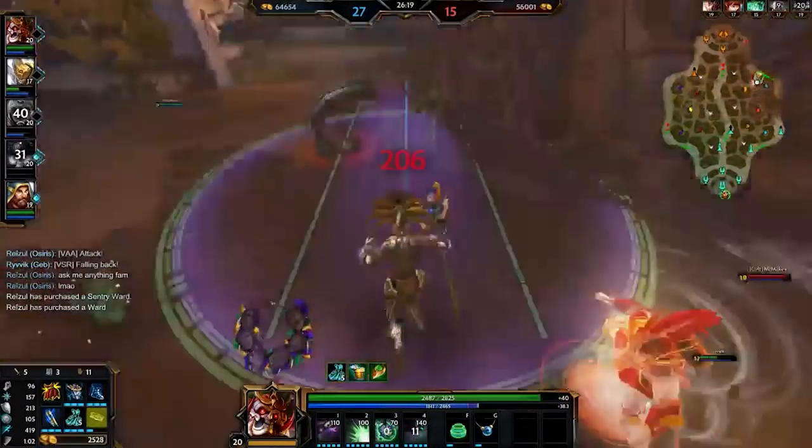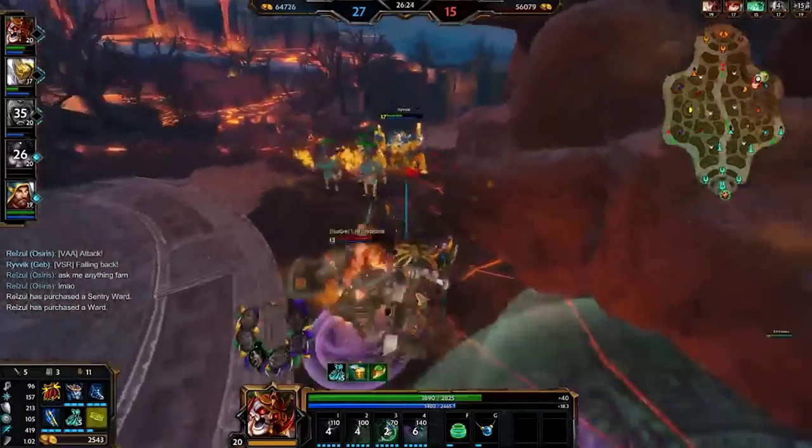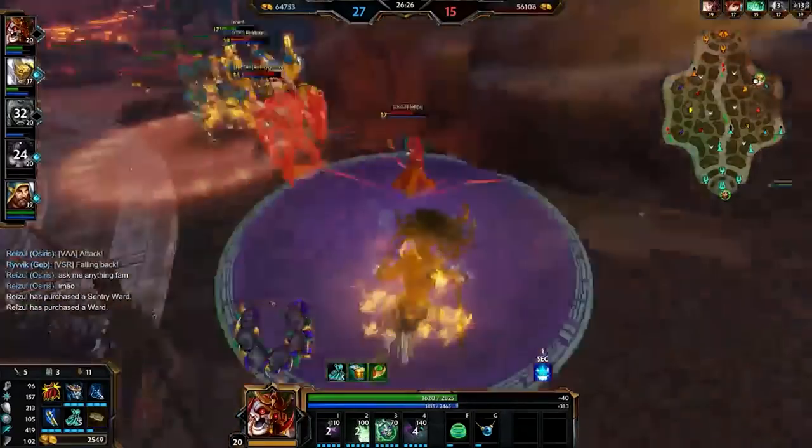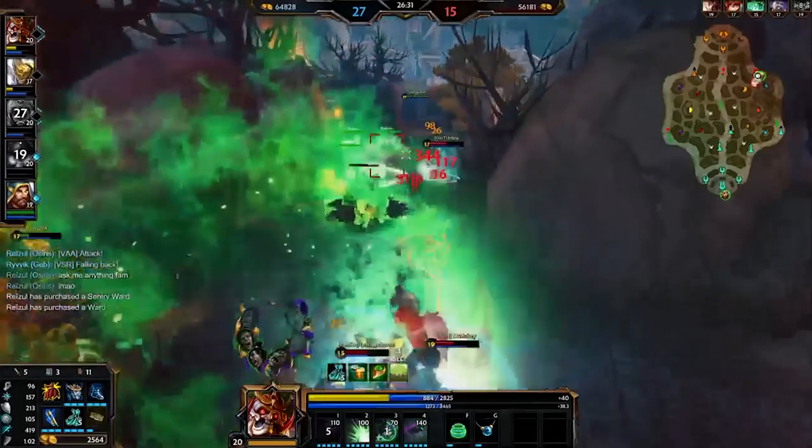The dirty bubble meta is a great case study in what happens when defense falls out of line with damage and there's no point building damage anymore. Back in the earlier seasons of Smite, protection items were generally stronger than now relative to their damage item counterparts, which allowed this sort of build to flourish.